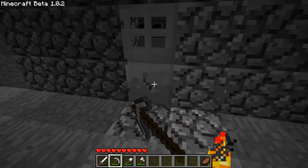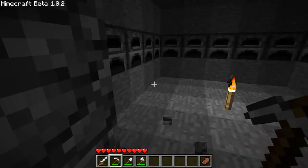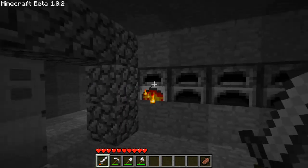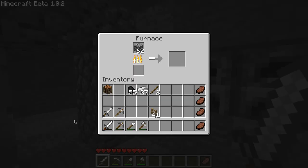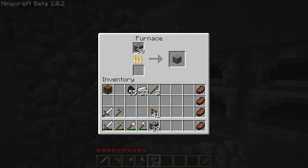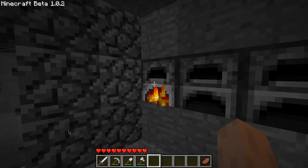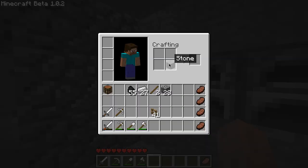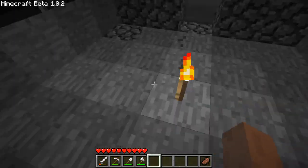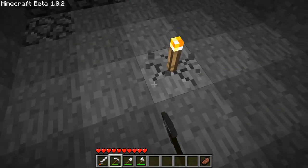I don't have to break this first. Let's just do that — waste a bit of coal. There were no stone buttons — were there? Oh, there were! How do you make them? Why don't I have a crafting table in here yet?